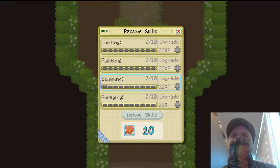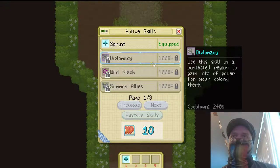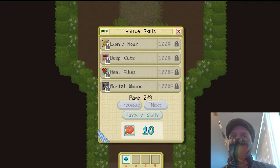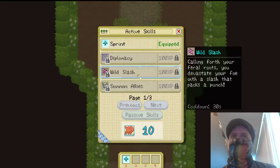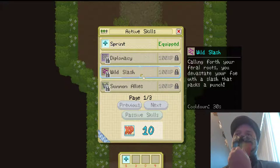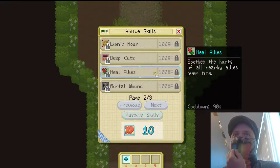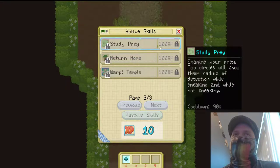So let's take a look here. We got some skill points — fighting, hunting, swimming, forging. Let's look at some active skills here. Diplomacy — obviously that one's one I'm gonna want to take a look at. Summon Allies seems valuable, but that's a big cooldown time. Deep Cuts — that's another one here. Cloud Slash — this is a single attack. I would rather have this one as what you would call an AOE attack, or area of effect attack, in RPG games. And I think it's cool that they have really put the heart of RPG games in here.